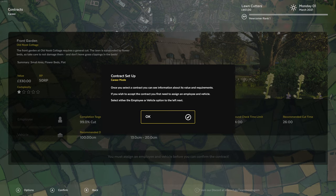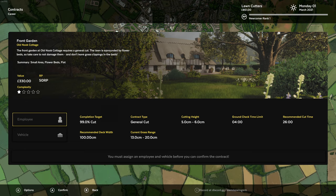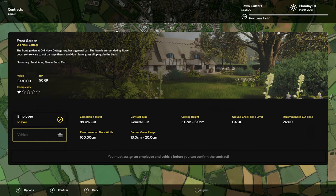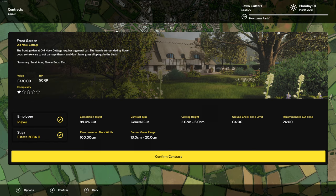So we've selected this one — Front Garden, Old Nook Cottage. Let's assign an employee — I'm going to assign myself. We're going to do a 99% cut, five to six centimetres. Recommended cut time is 26 minutes — wow. We're going to get £330 for doing this, plus 50 RP.